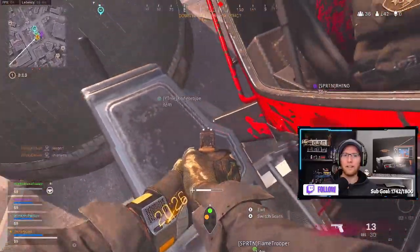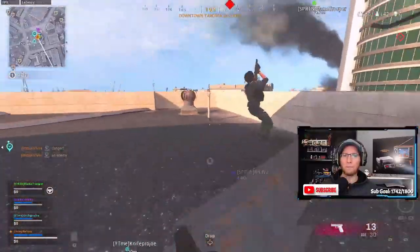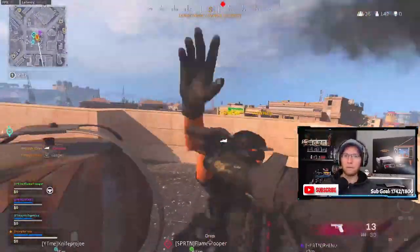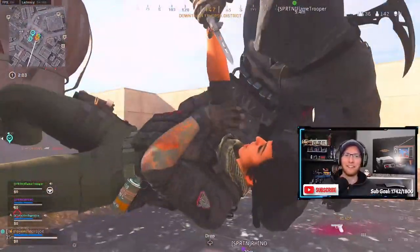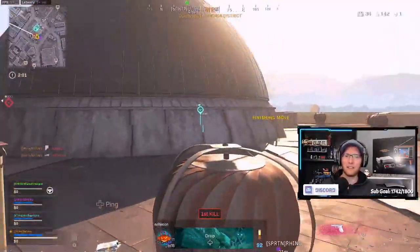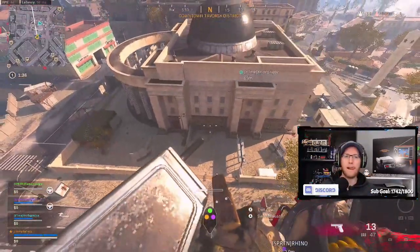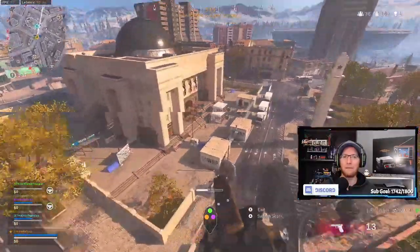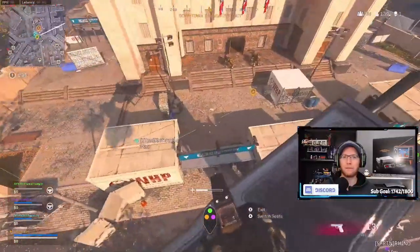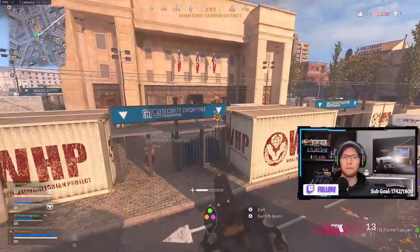Should I jump down and get them? What's it do when you guys try to come in here? The door's locked. All right, I need picked up. Hit this box real quick — nothing in it. All right, where you guys at? Okay, right here.